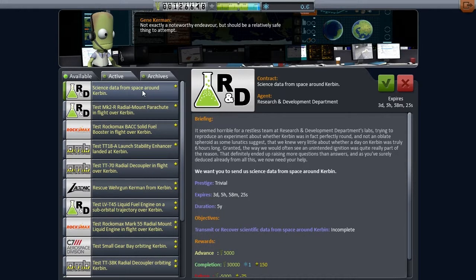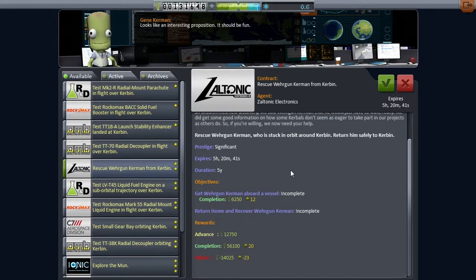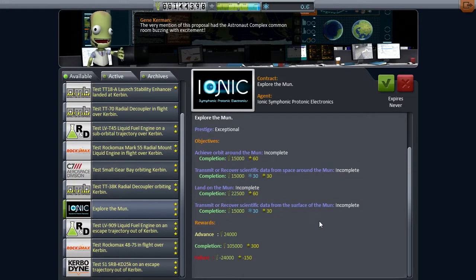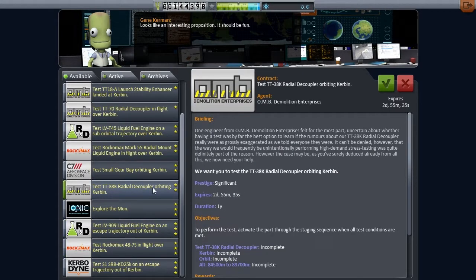I didn't want to go in the space plane hangar. Anyone else having troubles clicking the right spot for the mission control room? I keep hitting either the VAB or the space plane hangar. I just always seem to miss that bit. Let's have a look — do we have a Minmus thing? We don't. It looks like exploring the Mun is actually our next contract that we have to take, which is a little bit annoying.